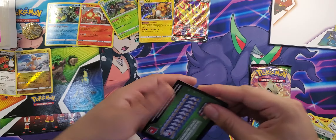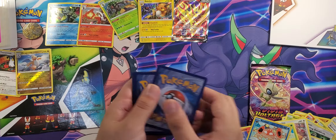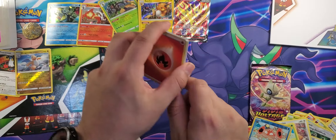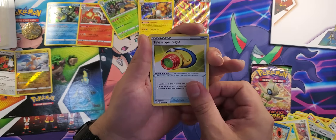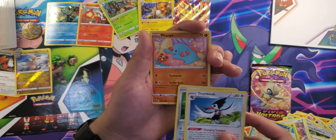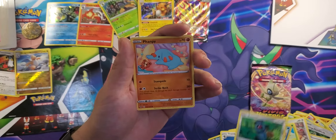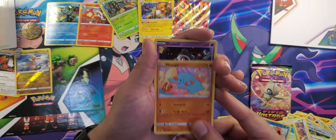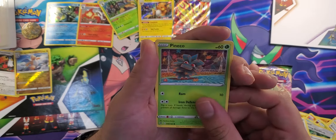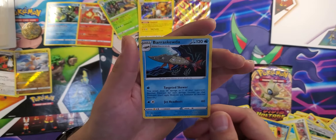All right, we got another code. We got one, two, three, four — two to the front. Let's start it off: Fire energy, Telescopic Sight, Morpeko, Dracovish, and a Bellibolt trying to hide — look at that, he's even trying to hide in the artwork! Phantump, Dusk, Electric energy, Pineco, reverse holo Electric energy, and a Beartic.